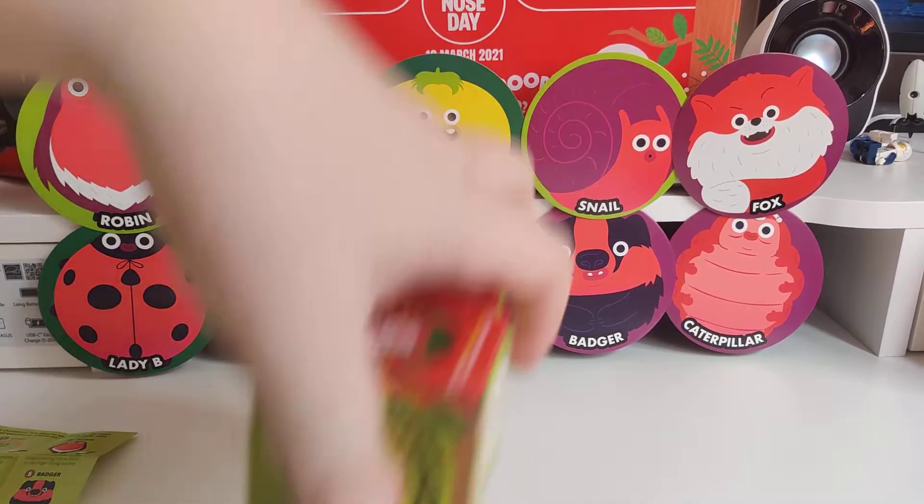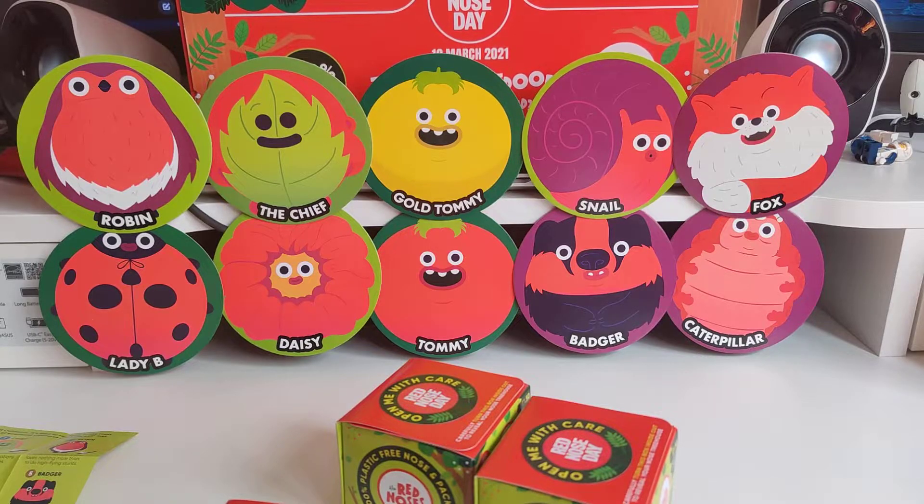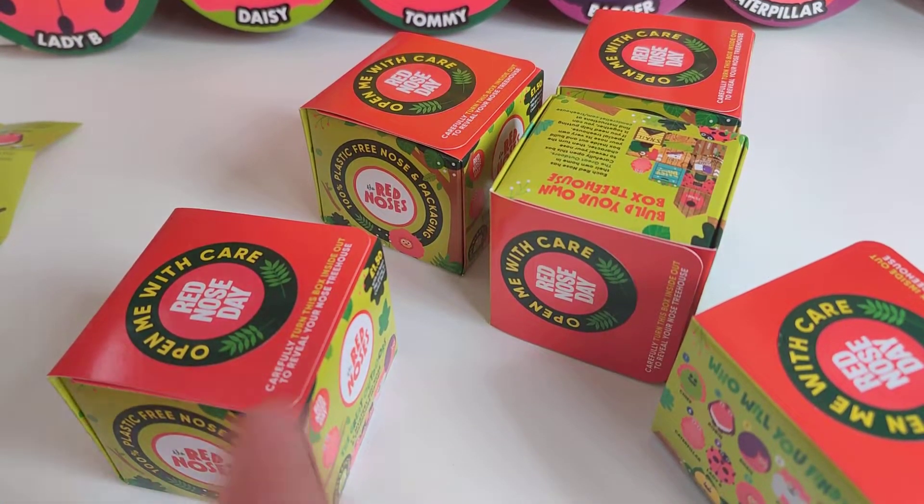I'm just going to grab 5 random boxes: 1, 2, 3, 4, and I'll go from the bottom layer as well. Number 5. Let's pan down and see what we get.